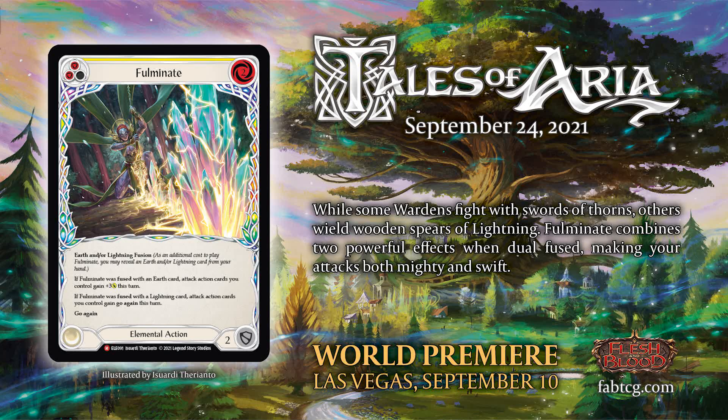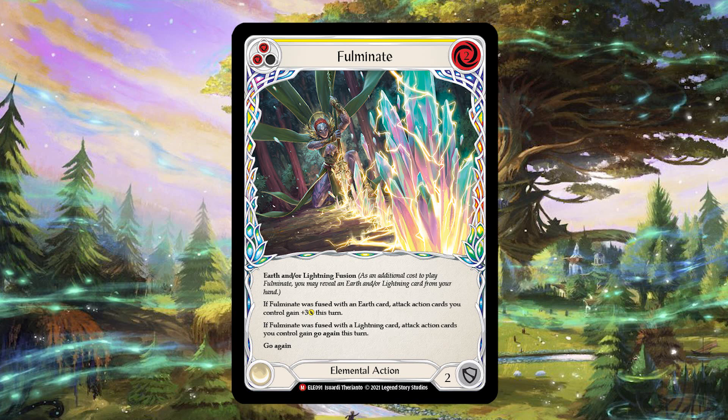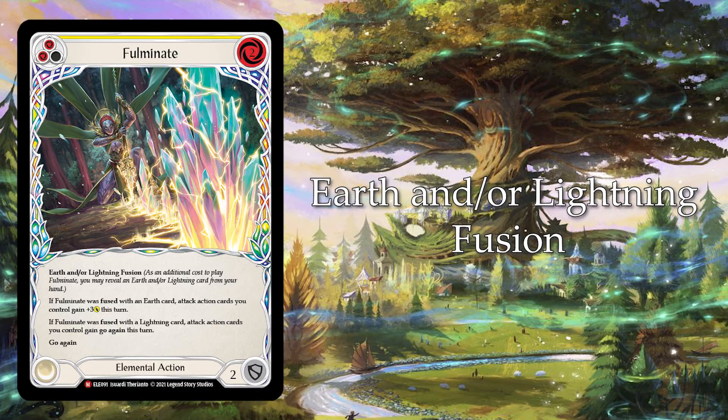Fulminate combines two powerful effects when dual fused, making your attacks both mighty and swift. At a glance, we can see that Fulminate pitches for two, blocks for two, and it is an elemental action — so it is a non-attack action used to buff up your other attacks. It is an earth and/or lightning infusion, so you can choose to fuse it with either earth or lightning, each providing a different effect.